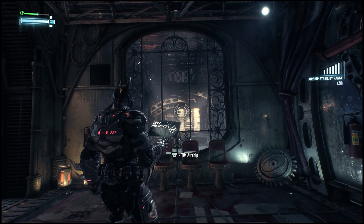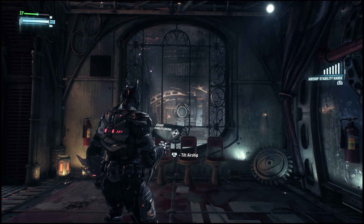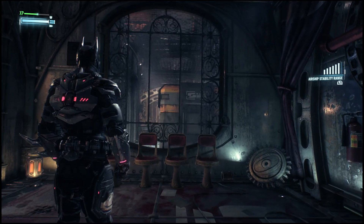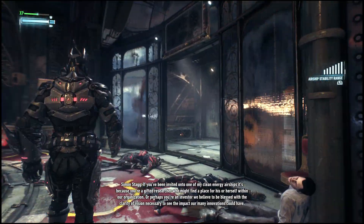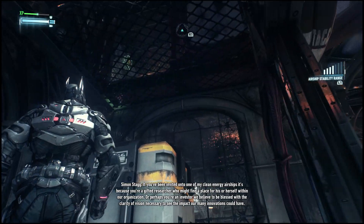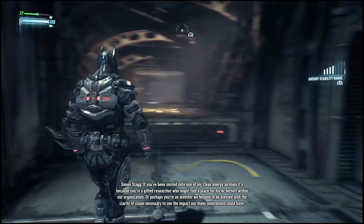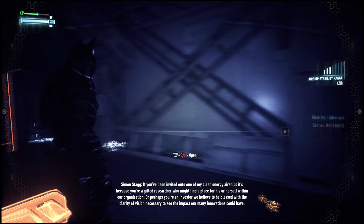I should now have full rotational control of the airship stability system. However, the hacking device will only work within a certain range of any control terminal. Um, tilt. Oh, I see now. Wait, is that all we had to do? I guess moving out of the way — or hold up, let me see here.